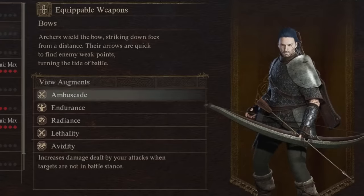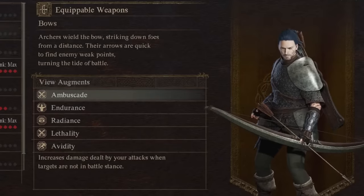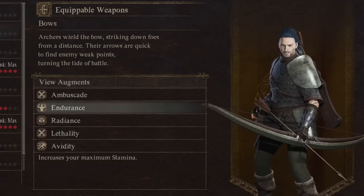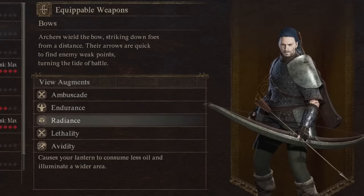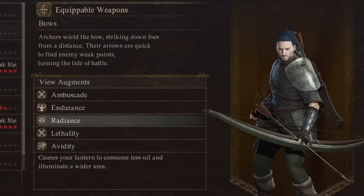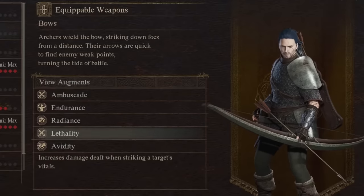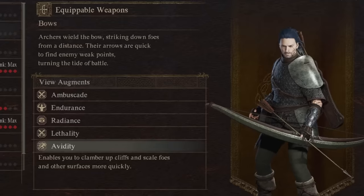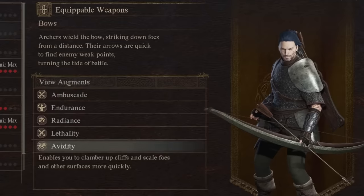For the Archer, we have Ambushade — increases damage dealt by your attacks by 10% when targets aren't battle ready. Endurance increases max stamina by exactly 150 points. Radiance causes the lantern to consume 33% less oil and illuminates twice the area. Lethality increases damage dealt by 5% when striking a target's vitals. And Avidity enables you to clamber up cliffs and scale foes and other surfaces 10% faster.